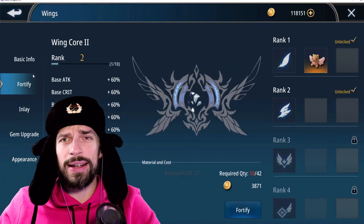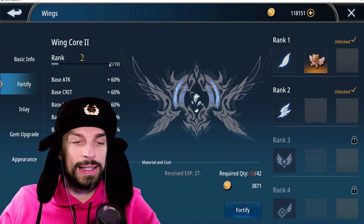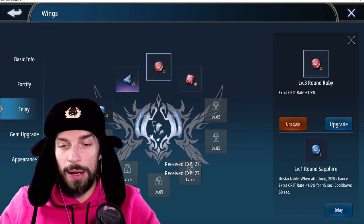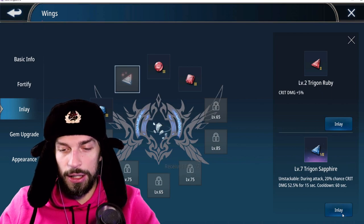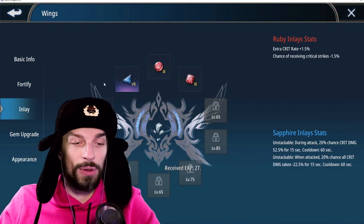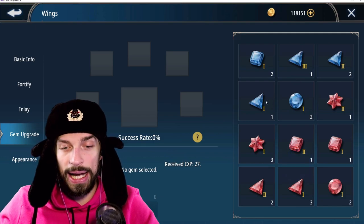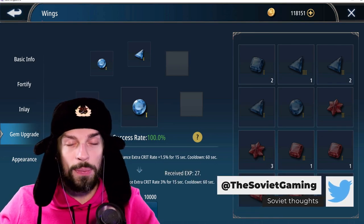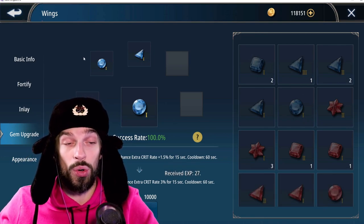Next up are wings. The wing mechanics are pretty simple: you fortify them using core shards and gold, unlocking each rank, which gives you a bonus stat percentage boost. You can also inlay gems — these are a separate type of gem from item gems and give quite good stat bonuses. For example, equipping a level 7 gem gives about 8.8k EP, which is a huge boost. You can also upgrade them, but it costs 10k gold each. I'd advise waiting for the proper pool before leveling from 1 to 7.